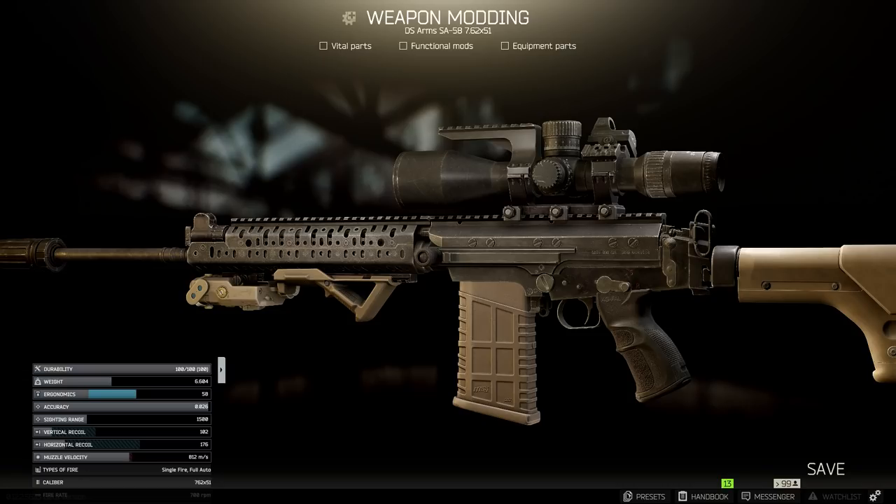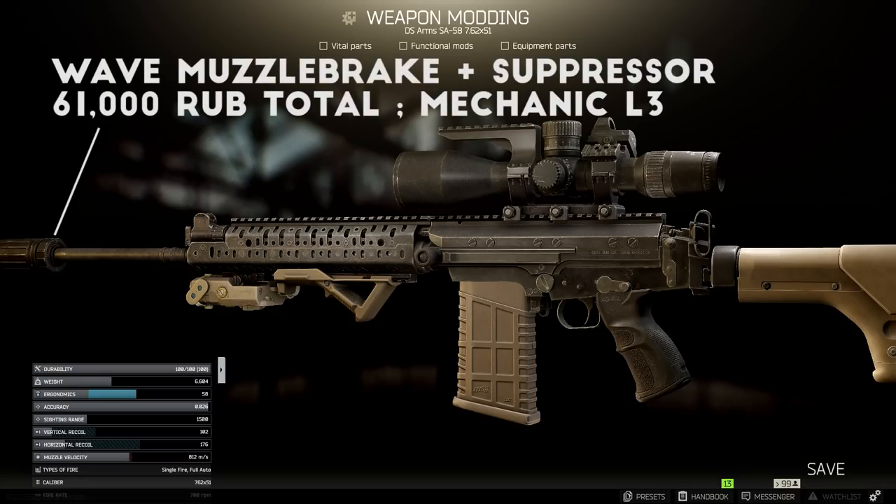Starting from the front, I add the Daniel Defense Wave Muzzle Brake and Suppressor for about 61,000 rubles total from Mechanic. This suppressor and muzzle brake combo has amazing recoil reduction and improves the muzzle velocity a bit, so I generally use it when running most 7.62 or 5.56 rifles.